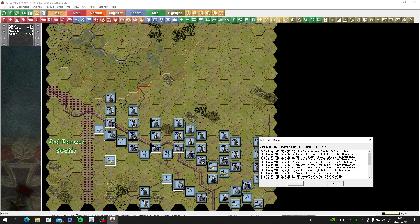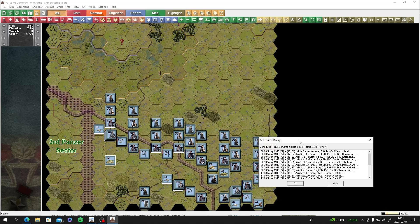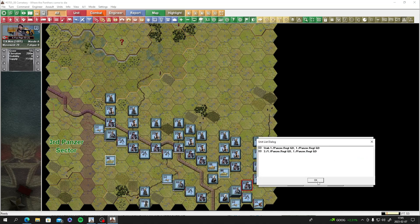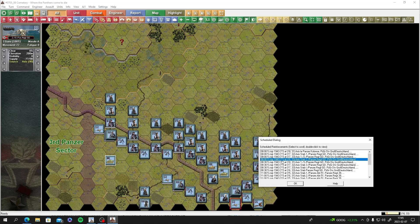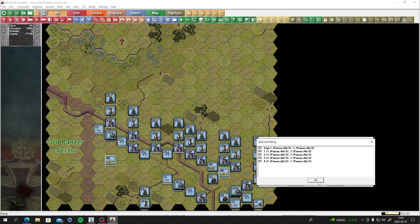We probably have scheduled reinforcements. The scenario starts at 7 o'clock, 5th of July 1943. At 8 o'clock we get Panzer Abteilung Grossdeutschland - some tanks arriving. Every turn is 30 minutes in Panzer Battles. At 8:30 we get more panzers, and there's a big jump to 11 o'clock where we'll likely get heavy panzers.